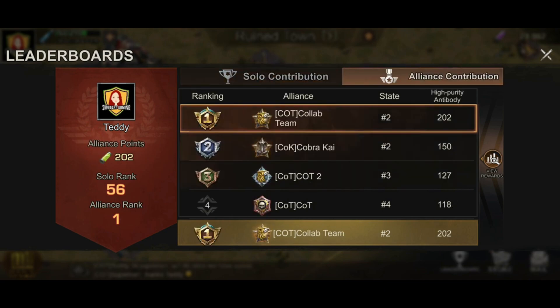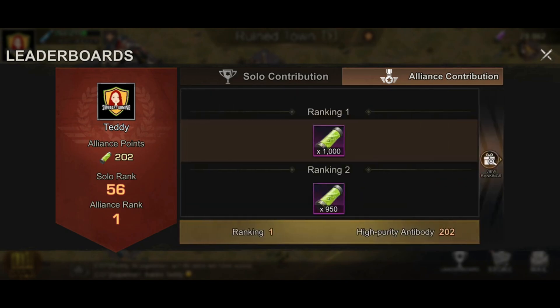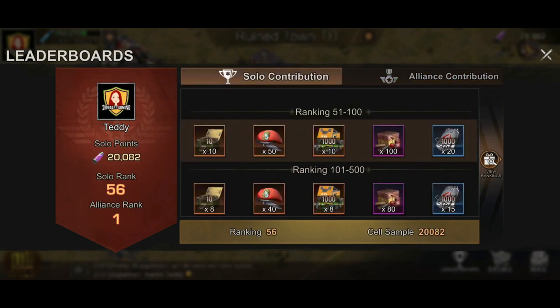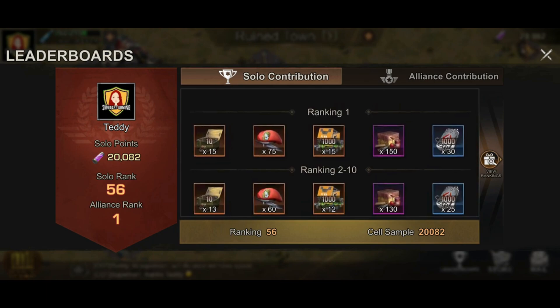The oxygen tank works like a stamina system for this event. The research points are used for your benefits. For rewards: the alliance gets 1,000 high purity antibodies for first rank, 950 for second, 900 for third, 850 for fourth, and so on down to 400 for ranks up to 10,000. For solo contribution rewards, it's dependent on your rank.